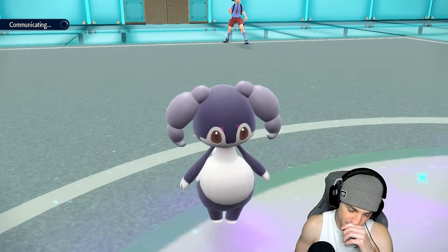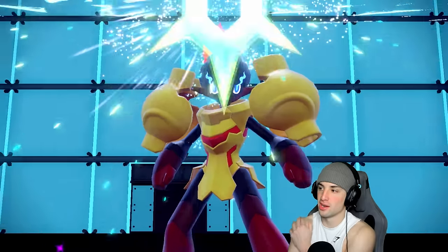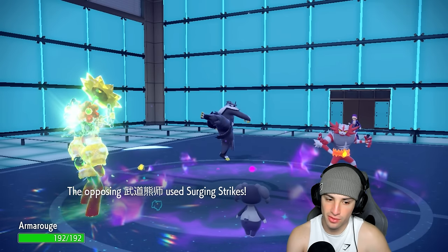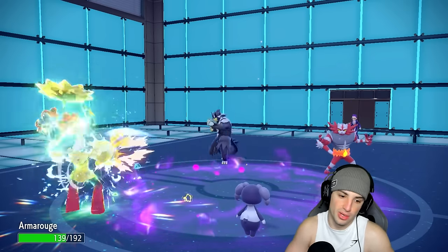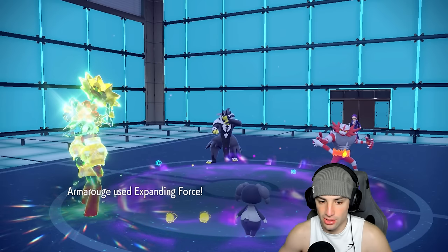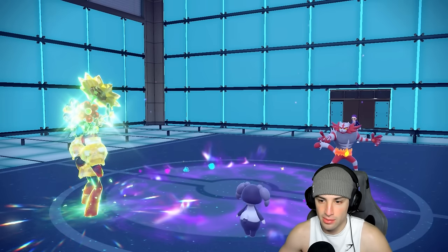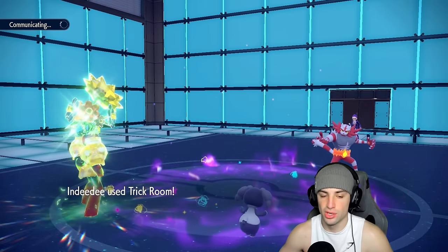Going for Grass Tera on Armarouge — I really didn't want them leading Cinderace, wanted that Calyrex to come out. But I think we can still make up ground. They have a better lead than us right now. We go for Scorching Sands — good read on our end to go into Grass Tera. They're probably going for Knock Off on Indeedee, which should be able to soak it. Urshifu should die to our attack. Let's see — gone, dead, get on out of here! I'll take that trade all day. Indeedee soaks the Knock Off and we get off Trick Room.